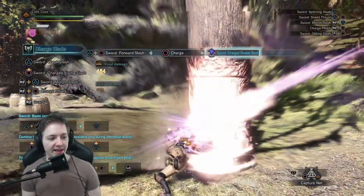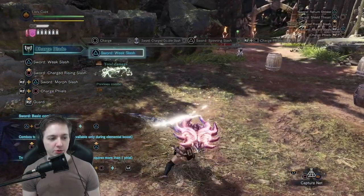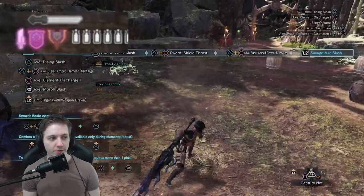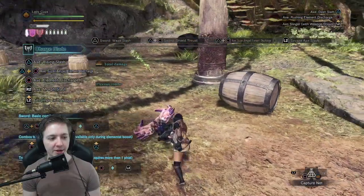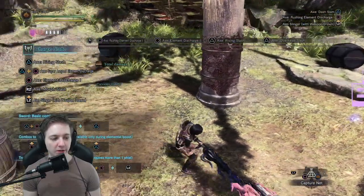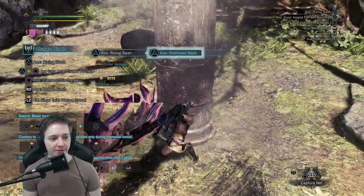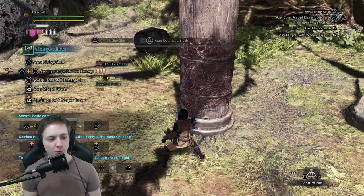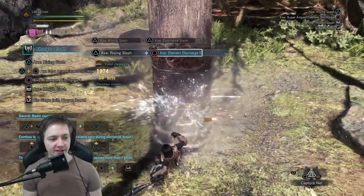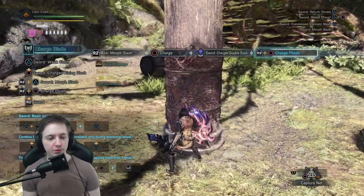The newest thing they added in Iceborne that people ask about all the time is Savage Axe. Whenever you have phials loaded, throw out a Super Amped Elemental Discharge animation, but push L2 instead of R2, and your hunter will slide it along their back — now you have Savage Axe. This basically gives your axe hits multiple hits along the way and adds more elemental or impact damage depending on your phial type, letting you rip through monsters and do a ton of damage. It kind of acts like Dual Blades because you're doing so many small hits. This is one of the stronger ways to play the weapon right now.